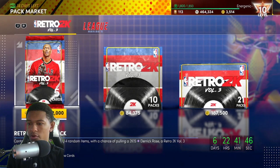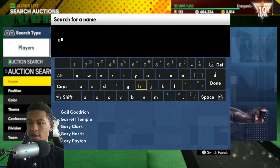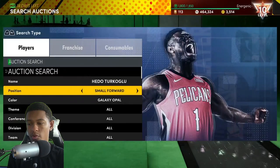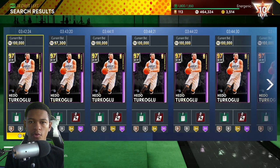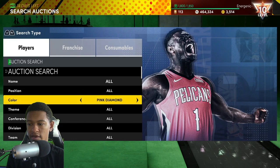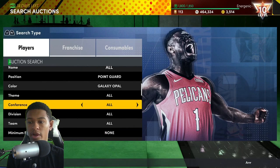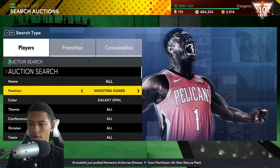Now for Galaxy Opals — we've got a Small Forward here, Hedo Turkoglu. You can use Galaxy Opal Small Forward to snipe him. The thing is you've got to avoid Jimmy — he's not a good snipe anymore. But Hedo should be a good one for right now. Pay attention to Hedo's price — don't try to snipe him yet. About four hours from when you're watching this, check his price. If he's going for over 130k MT, go ahead and use Galaxy Opal Small Forward to snipe him, because right now nobody's even bidding on him and he might just end up being a cheap Galaxy Opal.